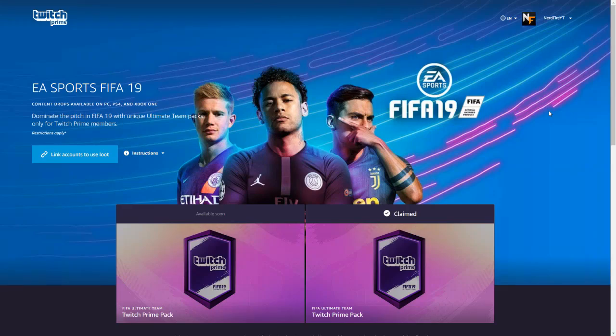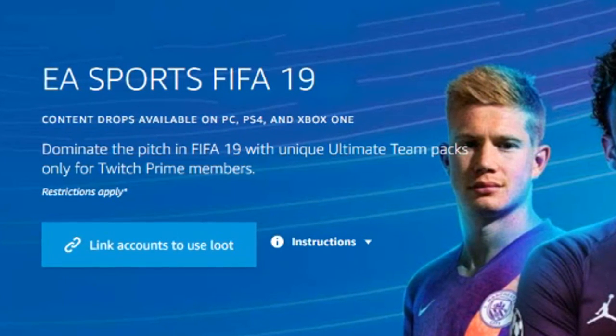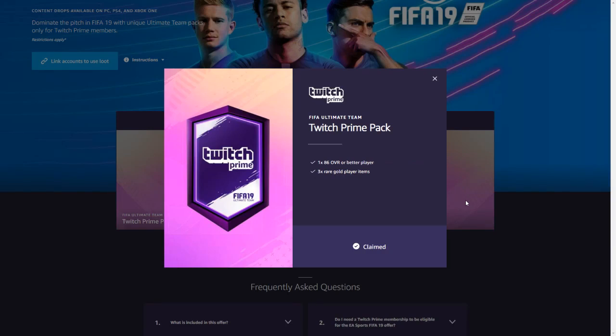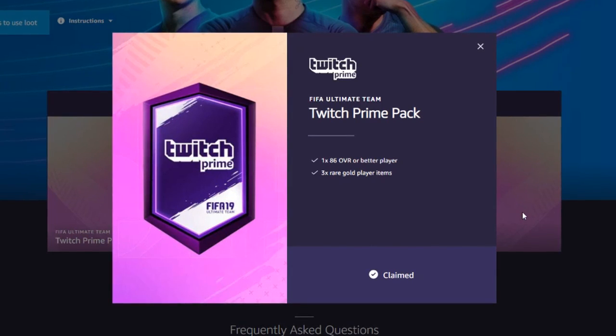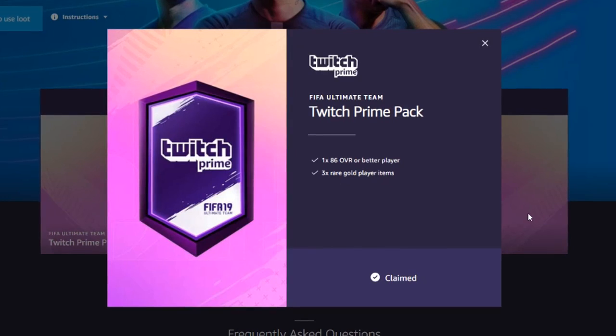Looking at the Twitch Prime page, it says: 'Dominate the pitch in FIFA 19 with unique Ultimate Team packs, only for Twitch Prime members.' The pack gives you one 86-overall or better player and three rare gold player items. Overall this pack is going to be fairly decent for a free pack, considering you're guaranteed a walkout. I believe it's going to be untradeable as well, but we'll find out.